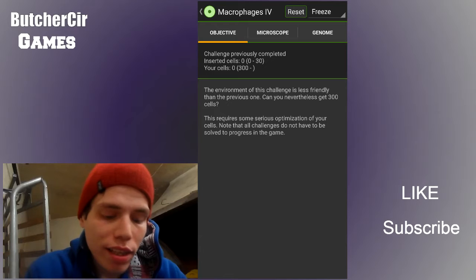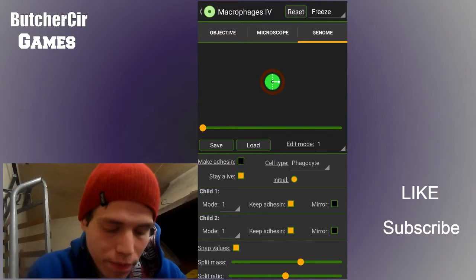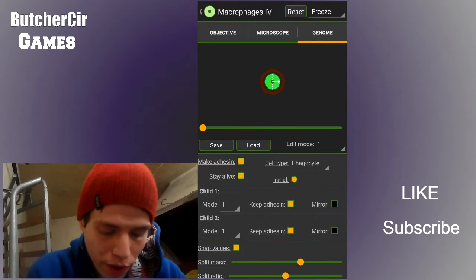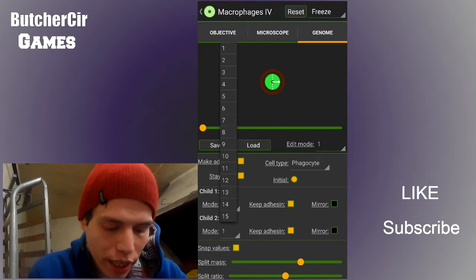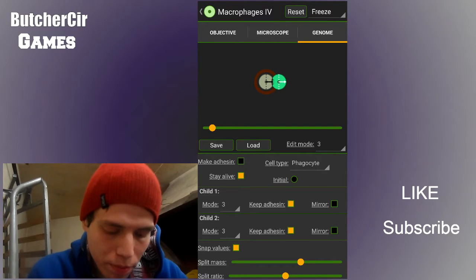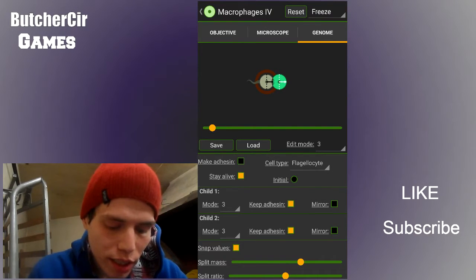So you open up the challenge, go to Genome, and you're gonna make a basic swimmer. You take your first cell - your initial cell, it's a phagocyte. You take it and make a dizzy, and the first child you change to number two, and the second child you take to number three. Move up the timeline, you get to cells - the first cell, the left one, you click to the jealous side and leave it like that.